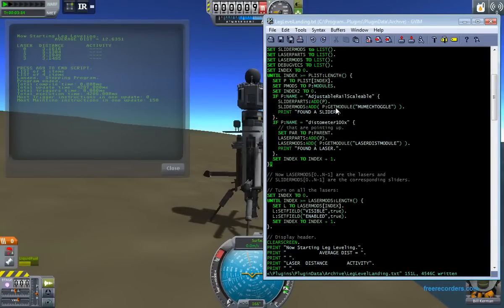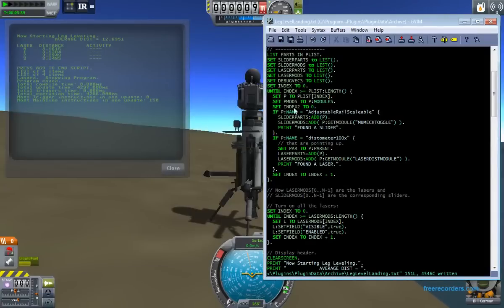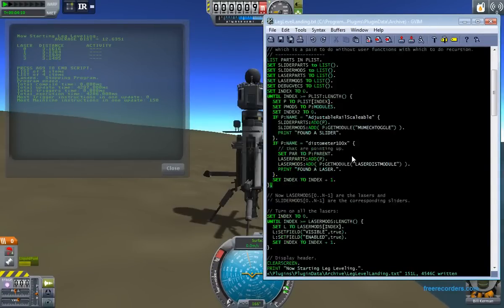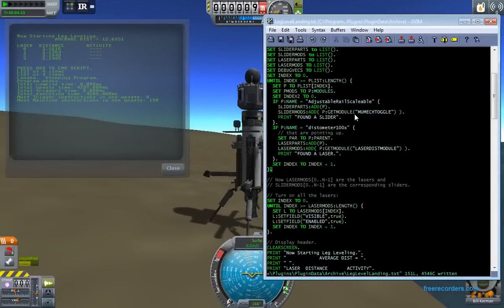That's something I'd like to see done better so you don't have to go through all this. When you finish this loop, 'slider_parts' will be a list of the parts that contain these sliders, and 'slider_mods' will be a list of the modules on those slider parts that do the Infernal Robotics movement. What's going on here is I'm taking 'p', which is the part, and running 'get_module' - you pass it a string and it finds a part module with that name and returns a handle to it. This is a new function. In fact, the ability to have suffixes that are functions and therefore behave like method calls is one of the new things we're doing for this release. So 'slider_mods' will contain all the modules of type 'MuMECtoggle' - which is the Infernal Robotics name for its movement module - and 'laser_mods' will contain the laser disk modules.